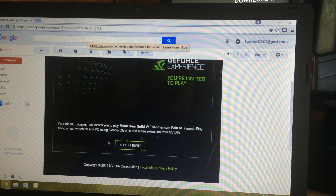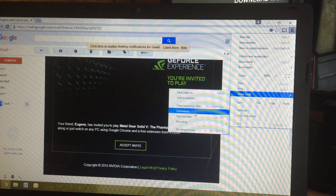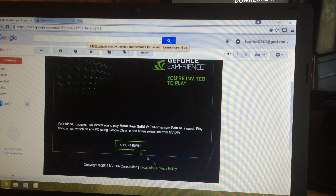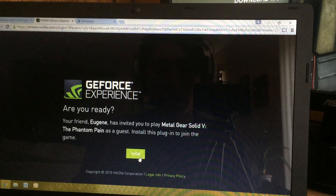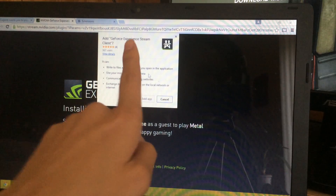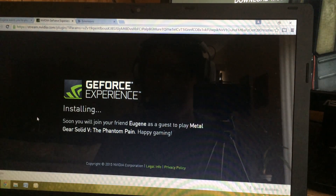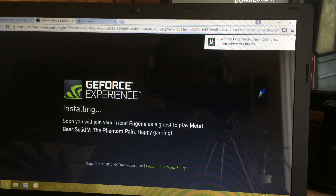As a guest, play alongside or just watch any PC using Google Chrome and a free extension from NVIDIA. I had to cut it a little bit. Let's go to extensions. I'm going to delete this just to show you how it goes, but I already had it installed. Once you press accept invite, it opens a page that says: Are you ready? Your friend Eugene has invited you to play as a guest. You can install the plugin — it's called GeForce Experience Stream Client. Add the extension — it actually installs pretty fast. Soon you'll be happy gaming. It is done.